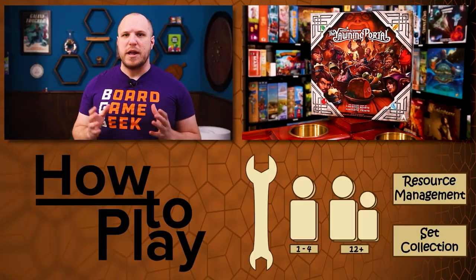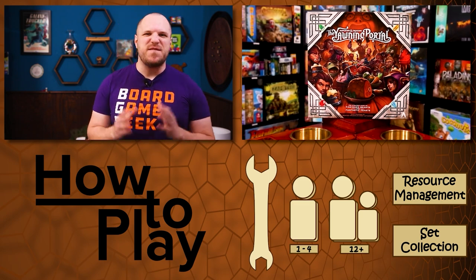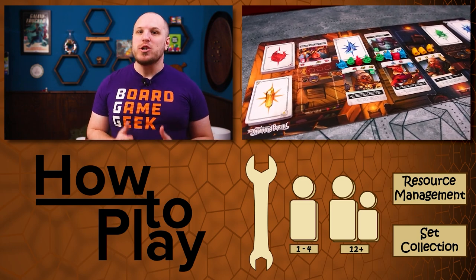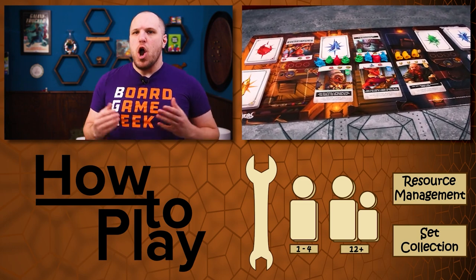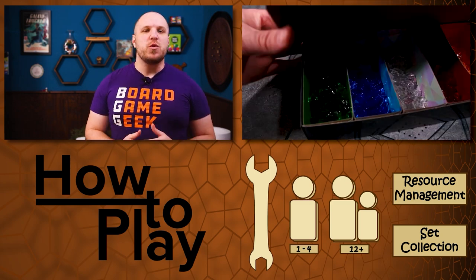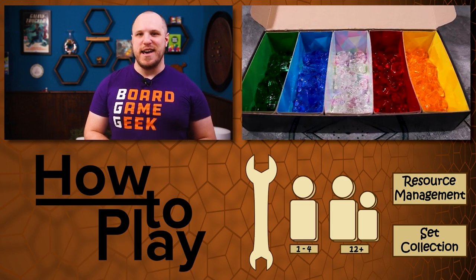In Dungeons & Dragons: The Yawning Portal, players are barkeeps at the famous Yawning Portal Tavern. You will be placing the finest delicacies on the table, but someone's gotta eat, so you will also be playing heroes at the table, hoping to match their orders to the food that's on the table. Matching food will grant the player gems, which will be your biggest hit of points. But before we get into all that, let's go over the setup.